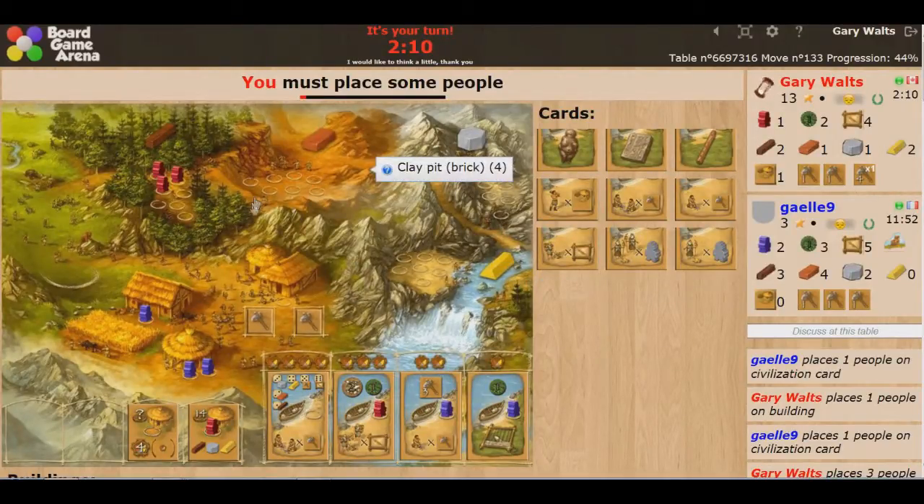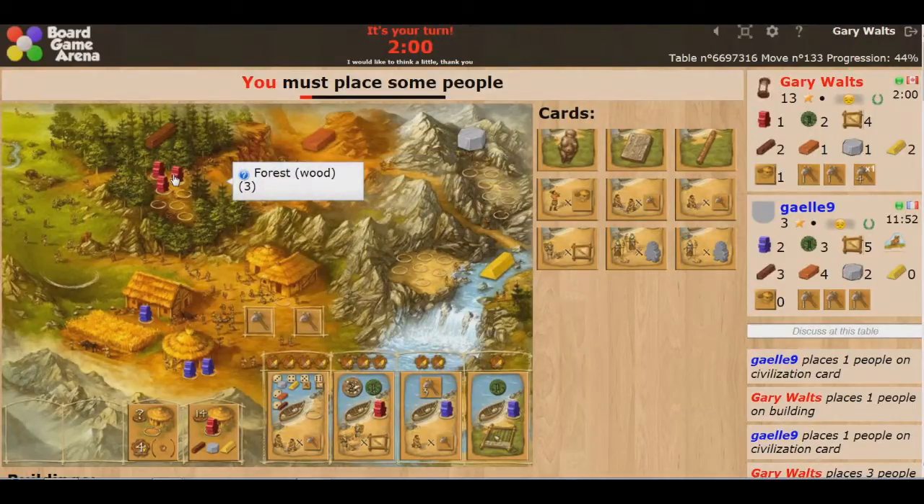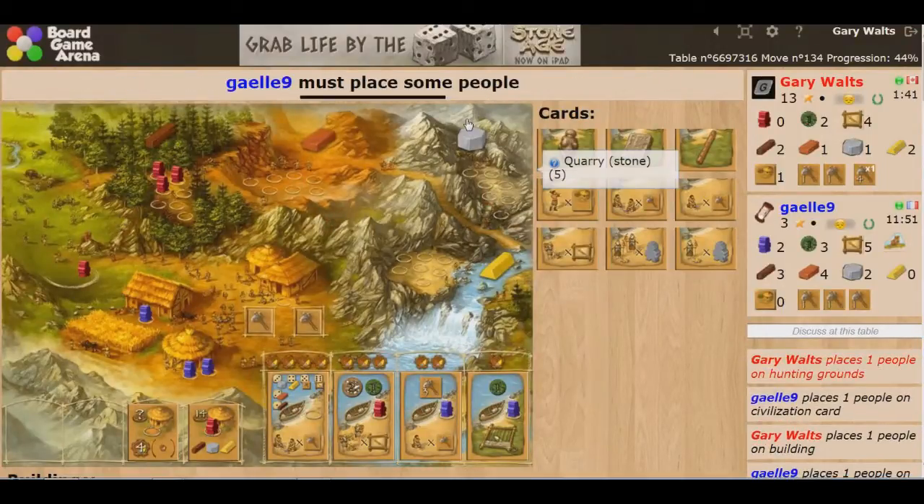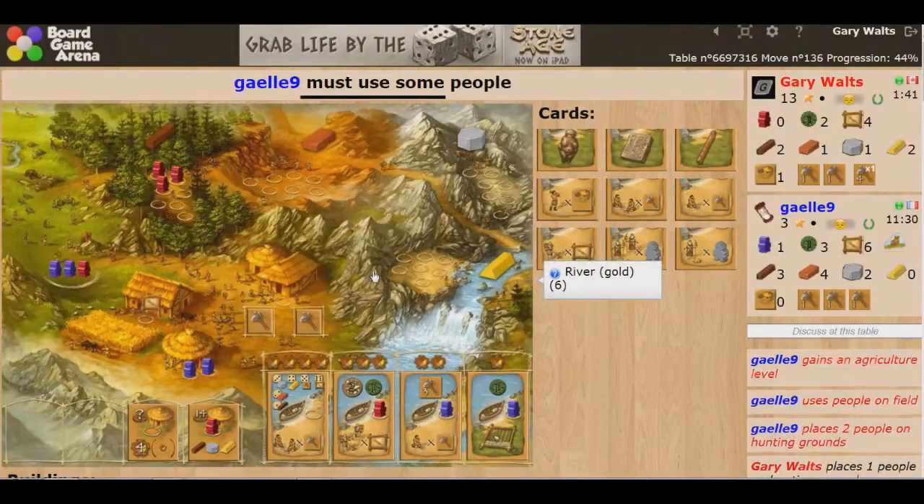I've got one guy left and I'm not really worried about food at this point. How much wood do I think I'm going to get? Probably not enough for that building, so I'm going to send one guy to get some food. I'm pretty sure she's winning on cards so far because she's grabbed quite a few more than I have.